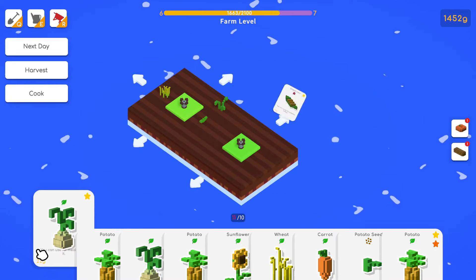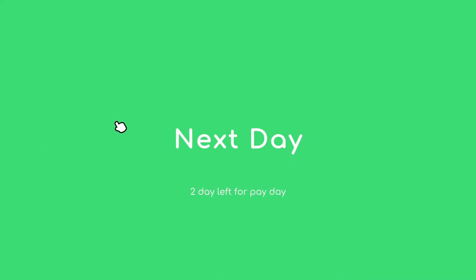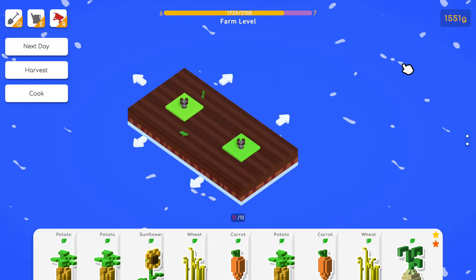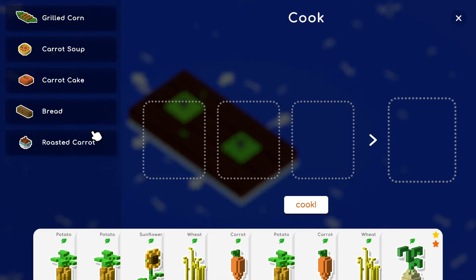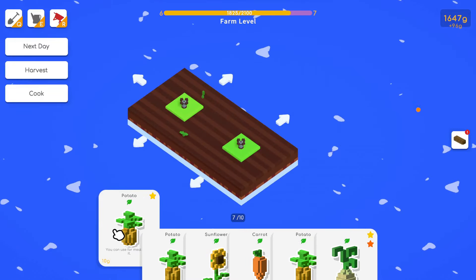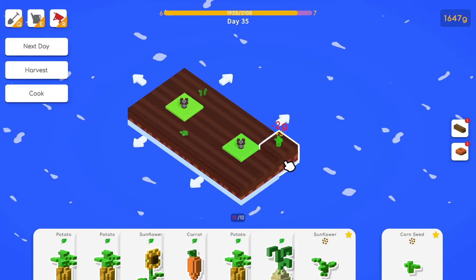We have another sprinkler so we could buy another plot. They're not that expensive — might as well spend the money. Let's put the corn here, sunflower here. I want to get to level seven to see what's unlocked because right now we can't do anything with sunflower or garlic. You can still sell these things — that's not an issue.